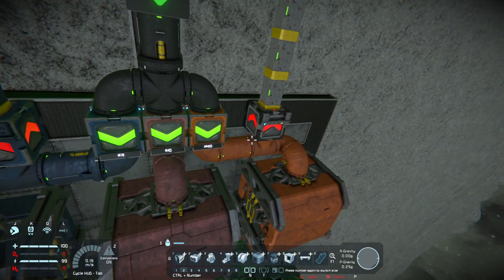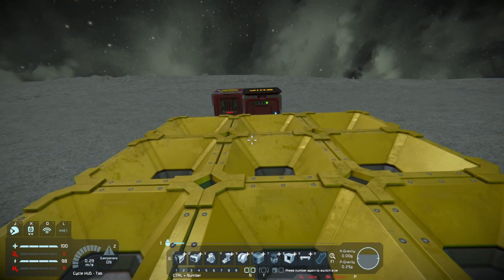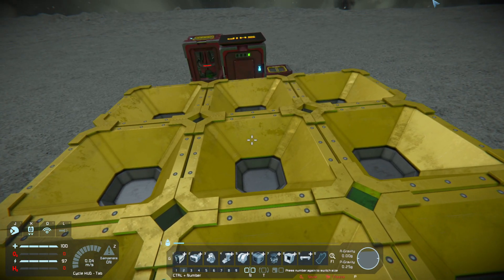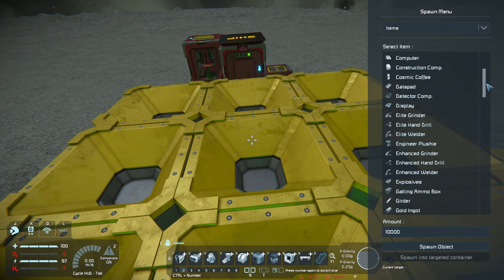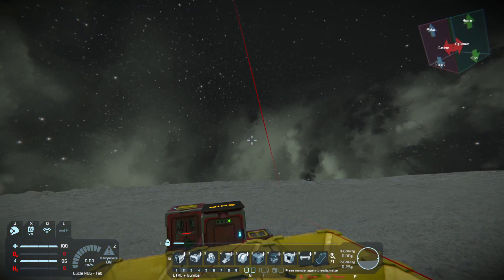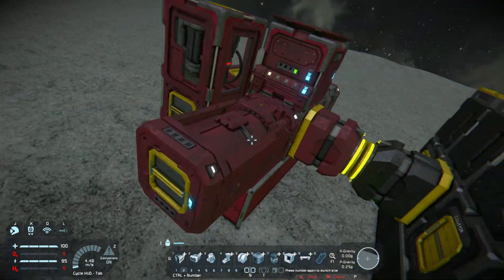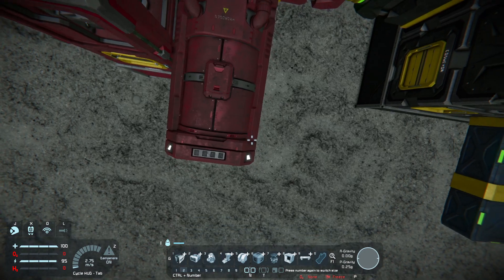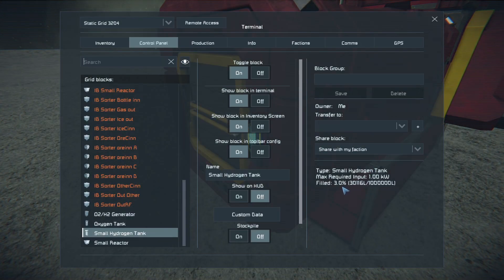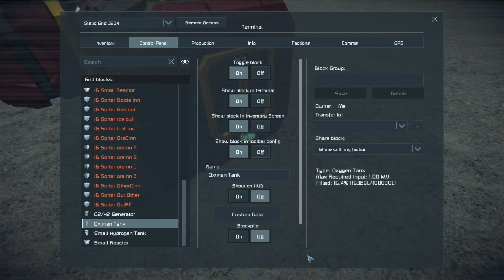You can see I only have sorters going in this direction. What about gases? Gases ignore the settings of a sorter — you can't even set hydrogen and oxygen to a black or white list. Now I'll take my ice and connect it here. The generator is off and it can't fill, same with the hydrogen tank — it can't fill either.